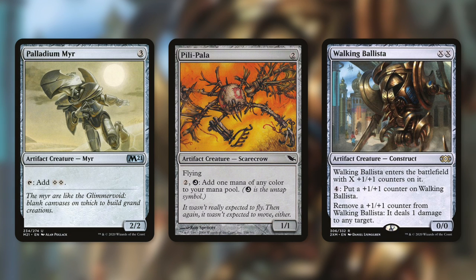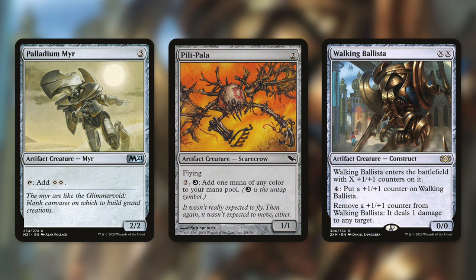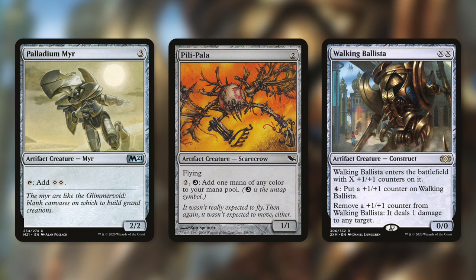Here's one combo: Palladium Myr, Pili-Pala, and Walking Ballista. You go get those three creatures and put them into your graveyard. Your commander does need haste or to have already been in play. Palladium Myr taps for two colorless, so now your commander has that ability. Pili-Pala gives your commander the ability to pay two to untap this creature and add one mana of any color to your mana pool. So with your commander being able to tap for two and pay two to untap and add one mana of any color, you can infinitely generate mana of any color.